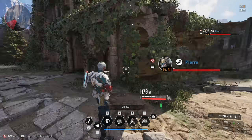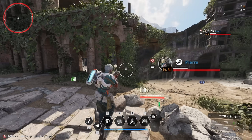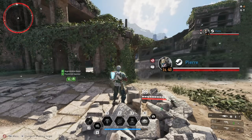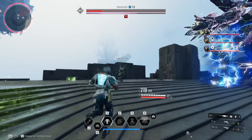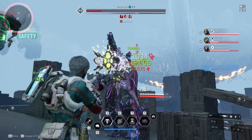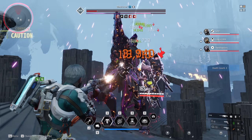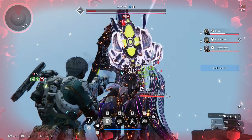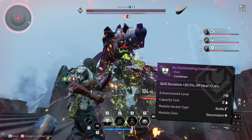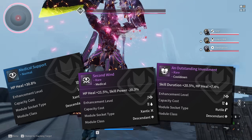Take a look at this clip: my teammate took some damage, I'm all the way across the map, and I can still heal them. Speaking of heals and heal modifiers, the skills that heal over time — aka recovery — scales off 100% of your skill power and modifier. And the max recovery, the big heal, scales off everything and a percentage of the target's max HP and heal modifiers. So having mods like Outstanding Investment, Medical Support, and Second Wind will bump your healing to the next level.